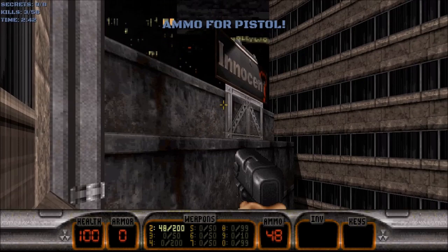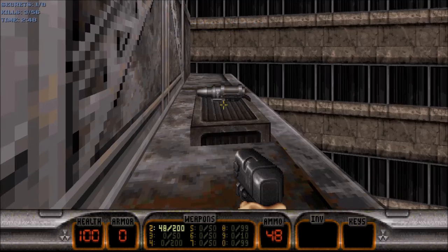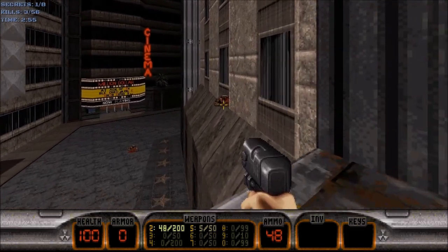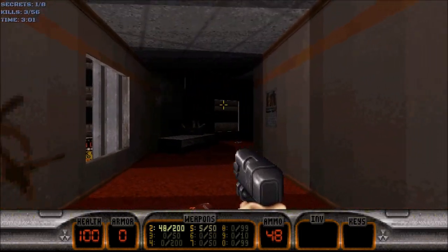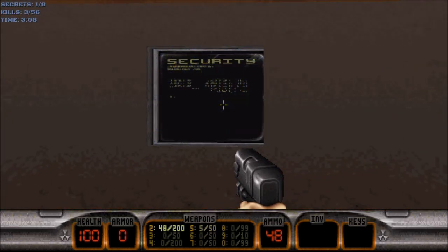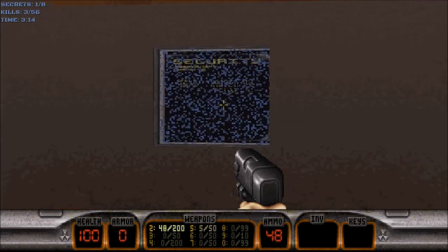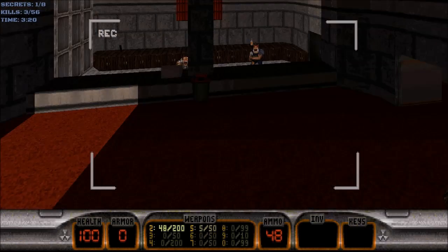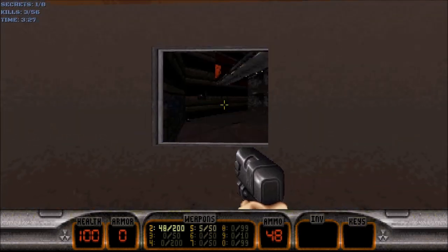Underneath the Innocent sign, we can jump up to a secret place and grab the RPG, which we'll use later on. From where the alien came out of the window, we can jump through the window to somebody's apartment building. In this apartment building, we have a security monitor. You can use them to see future areas of the level and see if you've been there — but I won't be using the security monitors anymore from now on, just showing you what they do.